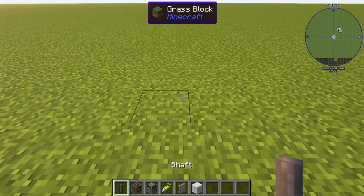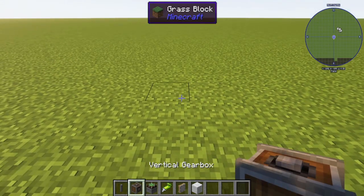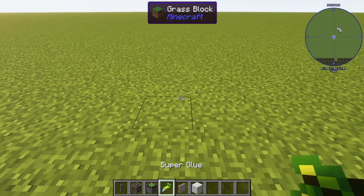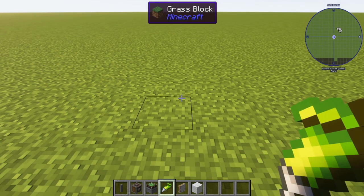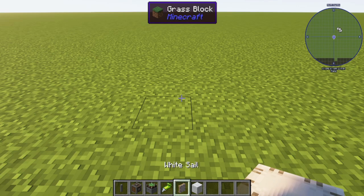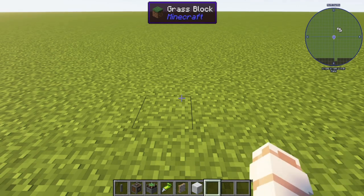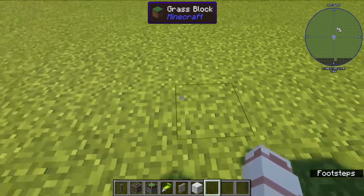I will be using a shaft, vertical gearboxes, a windmill bearing, super glue, and you can use either white sails, white wool, or sail frames. I do not have sail frames with me today.